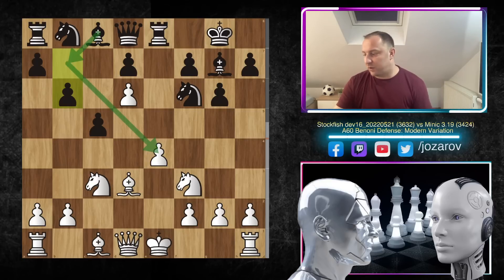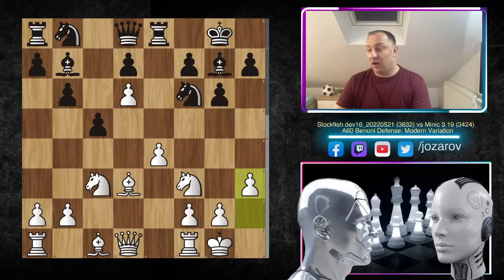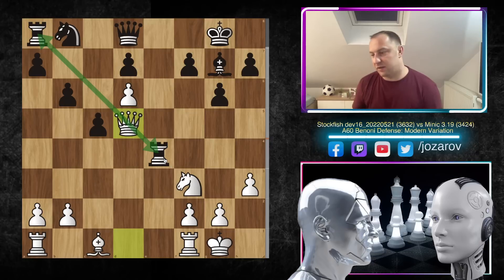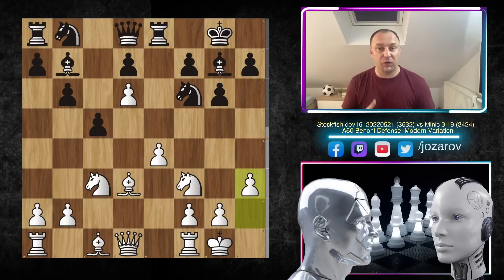We have kingside castling, bishop to b7, and now a beautiful prophylactic move: knight h3. Minic could play knight to g4, then knight to c6, cementing the position around e5 and leaving the e4 pawn as a tactical problem. But why didn't black take the e4 pawn? Knight to e4, bishop takes e4, rook takes e4, but now with queen to d5 white gains a rook. After h3, we have knight to c6 by Minic.